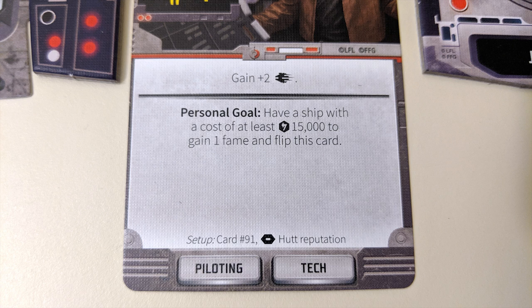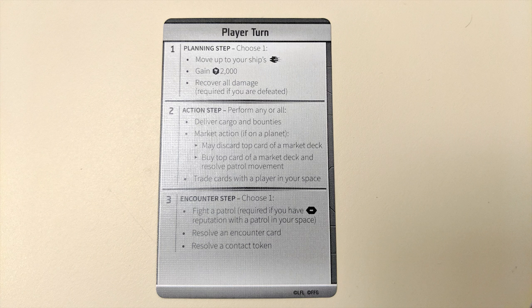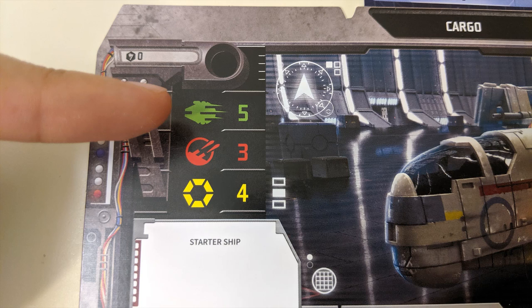If you complete that goal you get to flip the card over, unlocking a new more powerful ability. A player's turn is divided up into 3 phases. In the planning phase you can take 1 of 3 options. The first and most useful is movement — you can move a number of spaces on the board up to your ship's printed movement value.